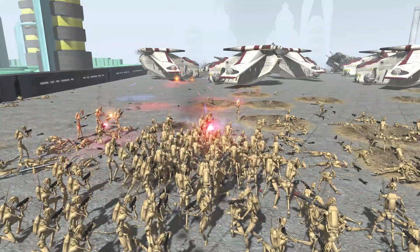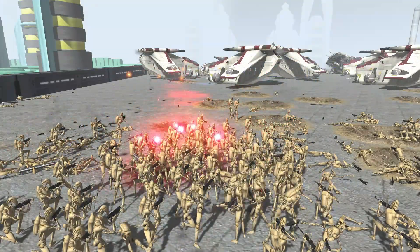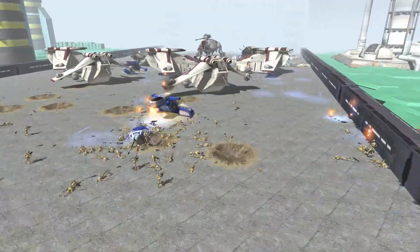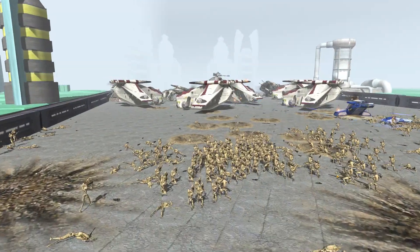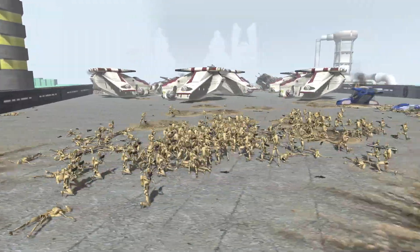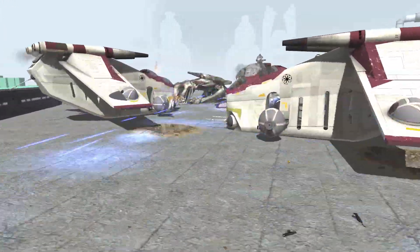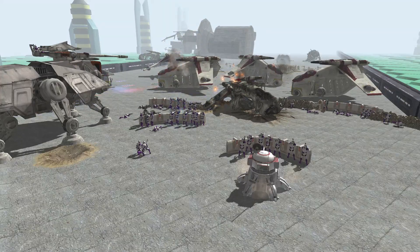These droids are so clustered right here — I don't know why. If that mortar aims just a little more towards the middle, all of these droids are going down. I actually ran this mission a few times before recording. Almost every time the AT-TE ended up going down. There were a couple times where it didn't, but most of the time it did. It seems like we're in one of those rare instances where the clones actually managed to stop the droids.